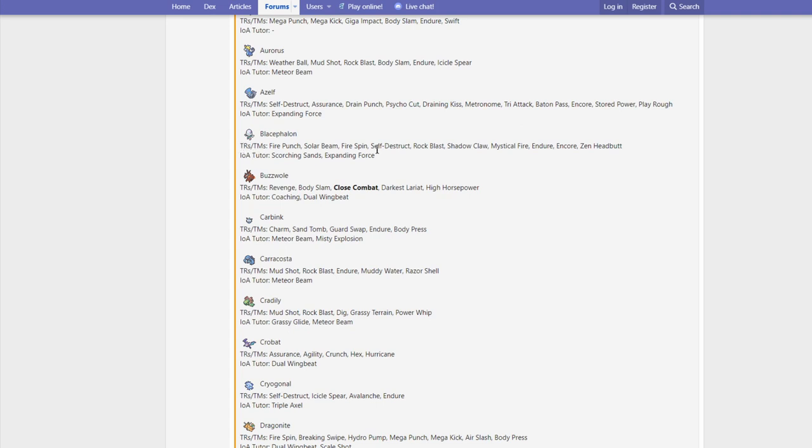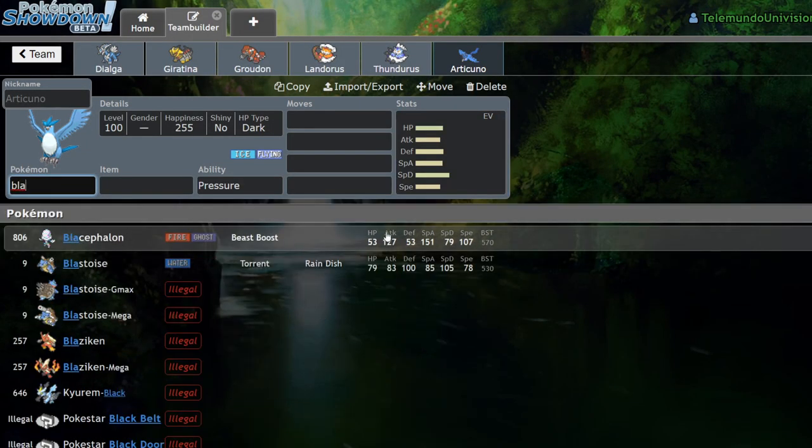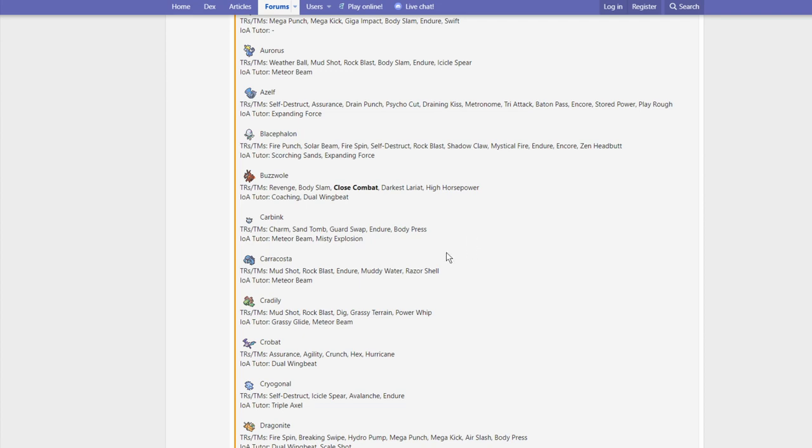Blacephalon — personally one of my favorite Ultra Beasts — gets Self-Destruct, Rock Blast, Shadow Claw, and Mystical Fire. Nothing really too big here. Its Physical Move Pool got expanded quite a bit. Rock Blast is interesting because Blacephalon had both high Attack and high Special Attack, but no one ever ran Physical — so now that it has Rock Coverage on the Physical side, that's pretty interesting.